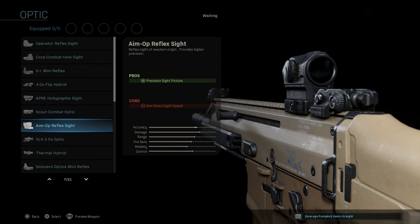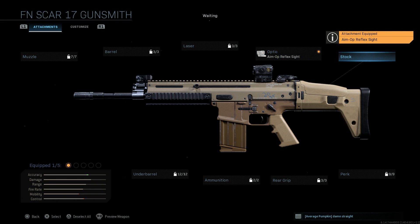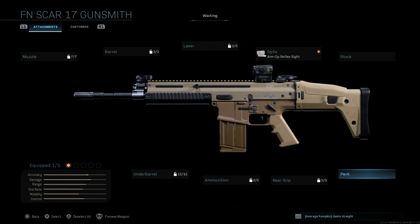First, for the optic, we're going with the AIM OP reflex sight. In real life it's based on an Aimpoint sight — it gives a precise sight picture. The con is ADS speed, but with this particular sight you're not really taking much of a hit to ADS speed. We'll go ahead and accept the base stock.